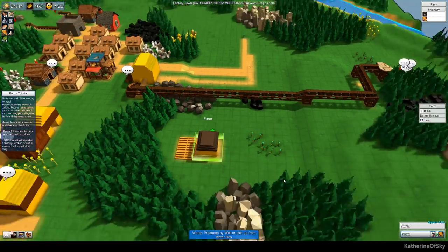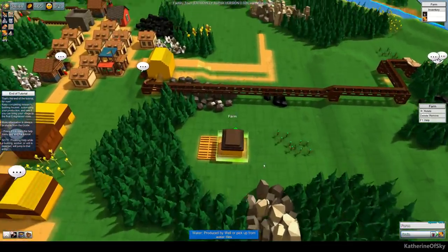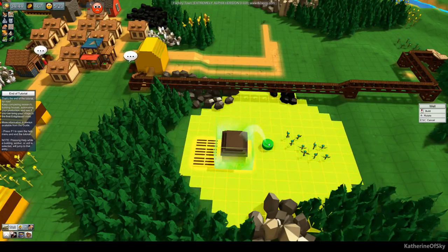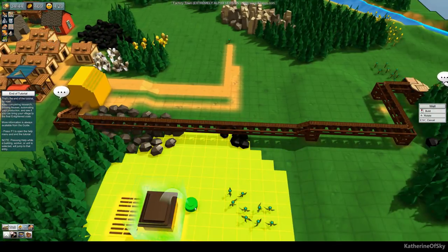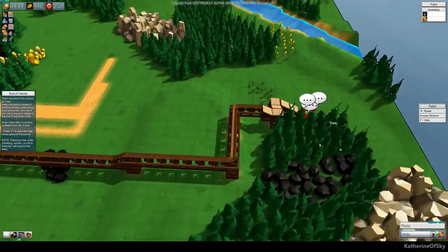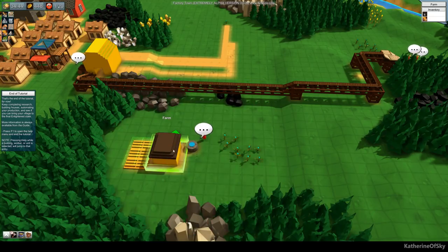I've checked and you cannot put water in shoots, which is unfortunate. But we may be able to build something called a well, so let's just build that. I'm going to build this right next to the house. Does that automatically give it some water? Inventory: one. Looks like it doesn't automatically give it, so let's get one of these workers from over there since obviously they're not doing much there. Okay, you take this to there please.